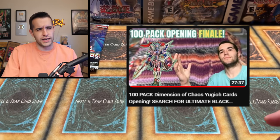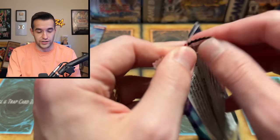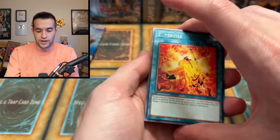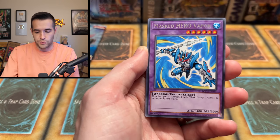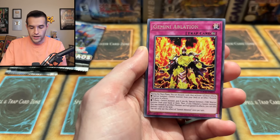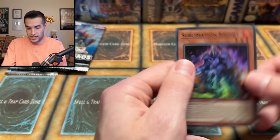If you remember back in early 2020 or 2019, we opened a lot of Dimension of Chaos. We had some crazy luck — there were commons worth like a buck, rares worth like three bucks, Ultra Rares worth 15 bucks, and some Supers were like seven. It was such a good value set. Not so much anymore — a lot's been reprinted. We have Vapor, Light Pulsar, Dark Flare, Gemini Ablation, Number 68, and Sublimation Knight. We've only pulled one foil Ultra so far, so there are four packs left.